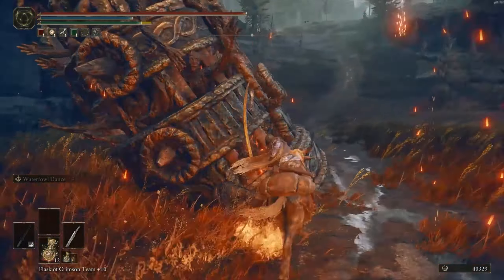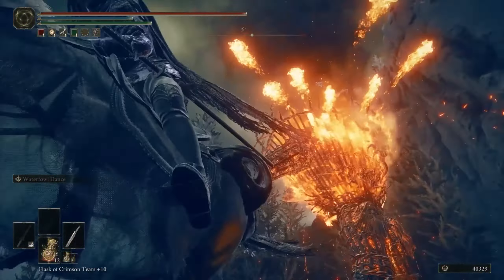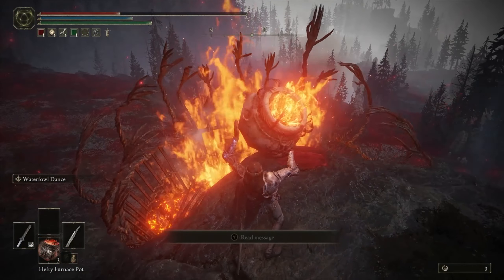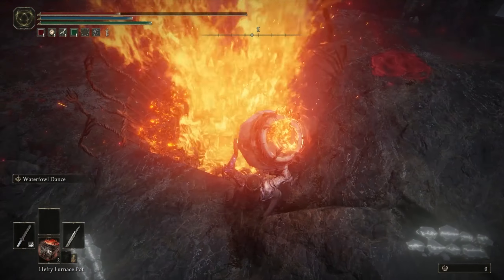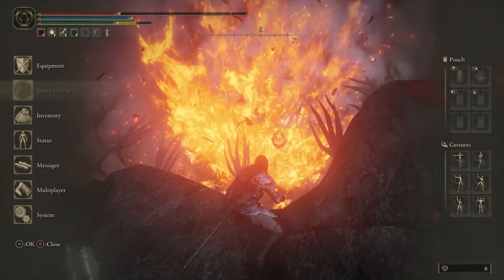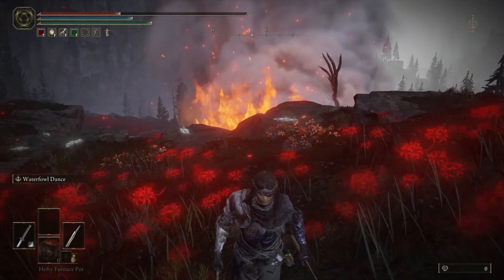You won't be able to do damage to the Armored Furnace Golem by hitting them with your weapon, as their legs are lined with metal. Instead, you will need to attack the opening at the top of the Golem. In the surrounding area near these Armored Furnace Golems are elevated positions where you can throw bombs into the open fire of the furnace. If you can get to a spot where you can throw Hefty Furnace Pots, it can do massive damage if thrown directly into the opening at the top.